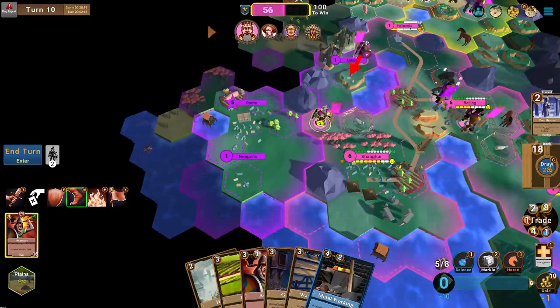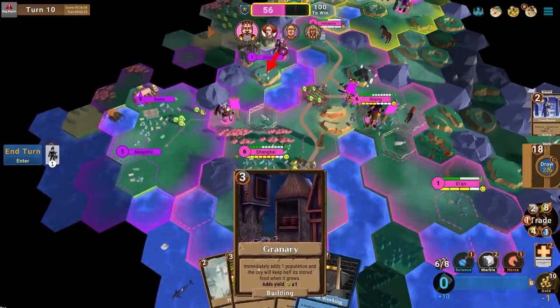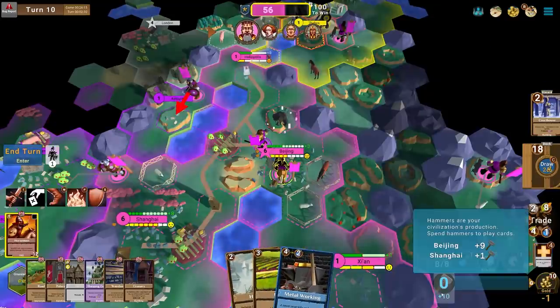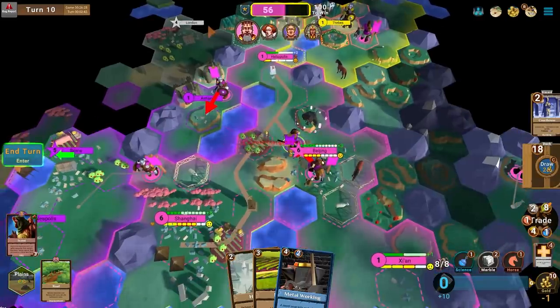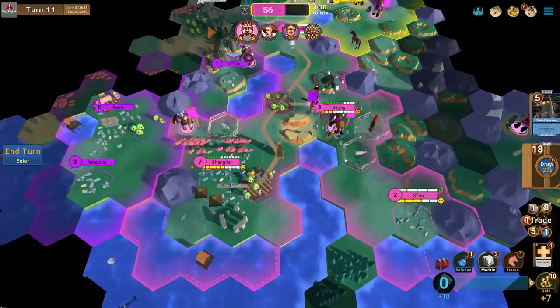I can pressure Neapolis here as well — though it could come back to bite me. I'll keep Axeman in my bank just because it's good to have them. Granary and Warehouse are also really good infrastructure cards. A problem I have right now is my production is terrible. There's a Roman scout running through my borders — the Horseman needs to kill it.